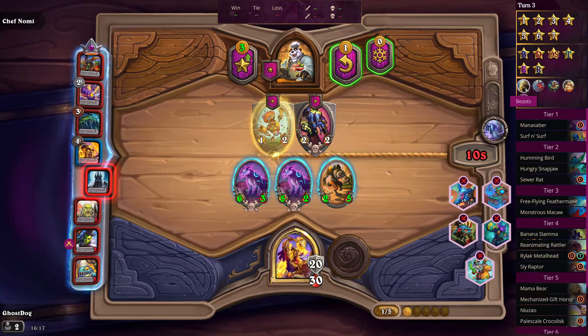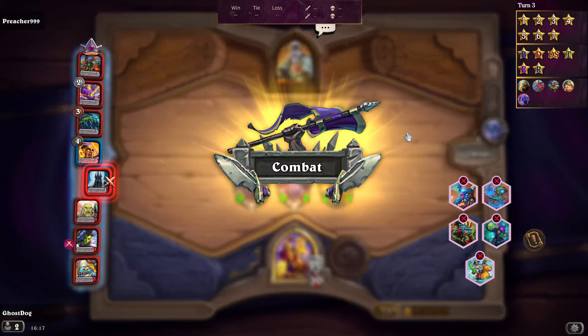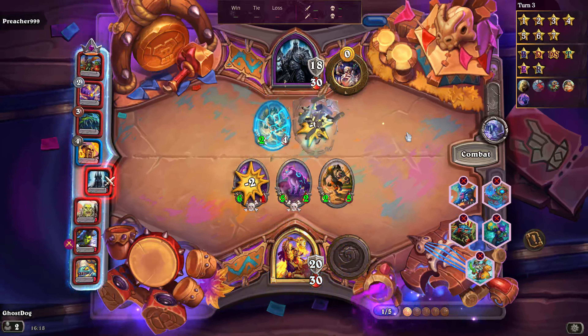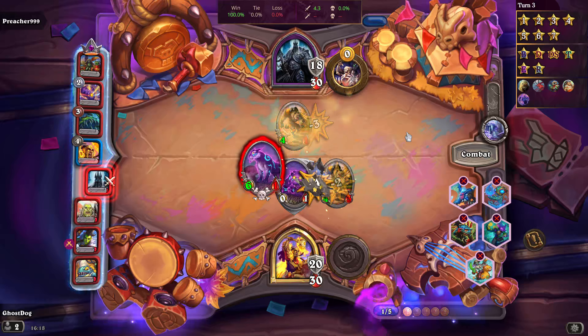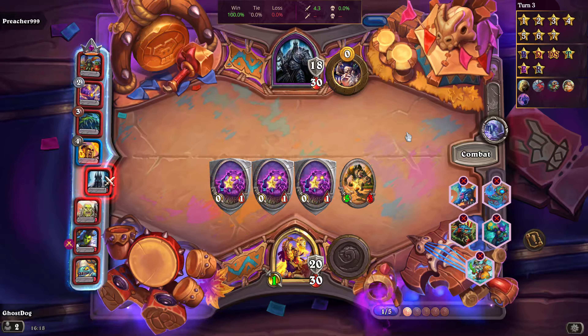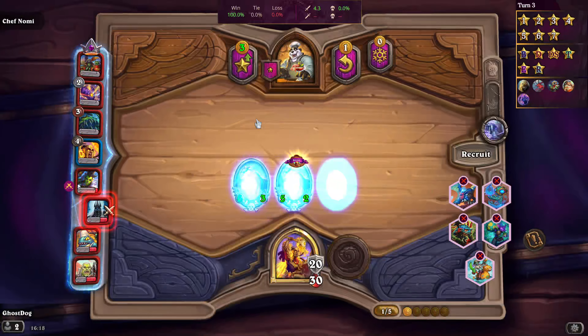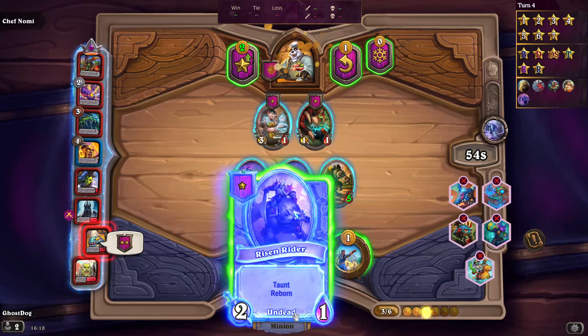The Firestone deck tracker tells me all the beasts and the various minions in the different tiers. It also shows me my chance of winning at the top as a percentage — some people may not like that but I like seeing the numbers. I haven't taken any damage yet which would be a good landmark.